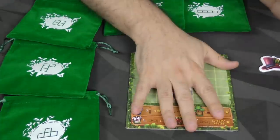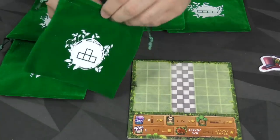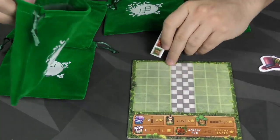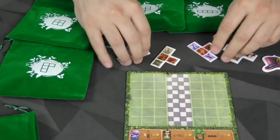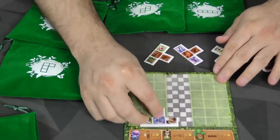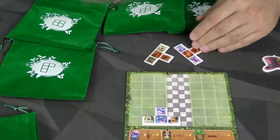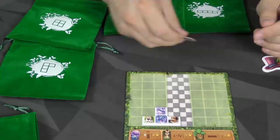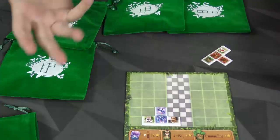Let's say I am going to be the start player. To begin the game, I pick one of the bags and draw out a number of tokens equal to the number of players plus one. Let's say I'm playing with three people, so I'm going to bring out four of these. Then I will pick one and add it to my board somewhere. The next player will take one and place it on their board. Then the third and final player will take one and place that on their board. There's one left over, and this is going to go to the next player clockwise from me, so I'll be the last player.